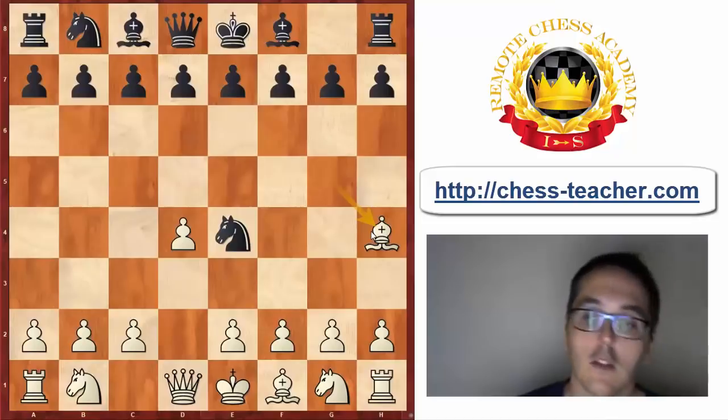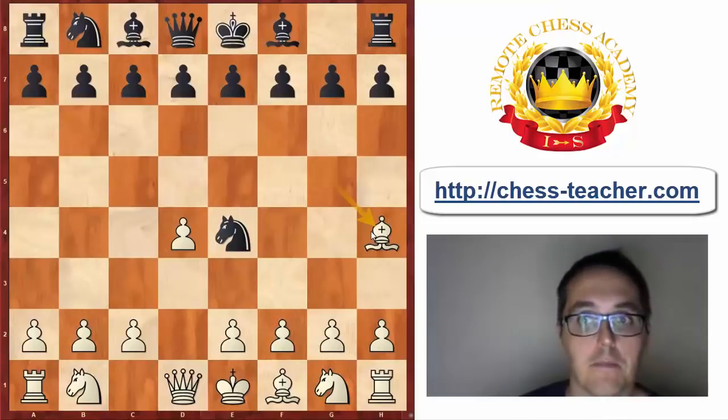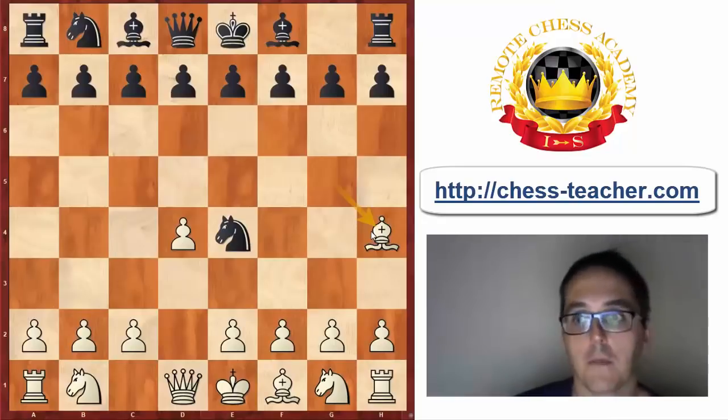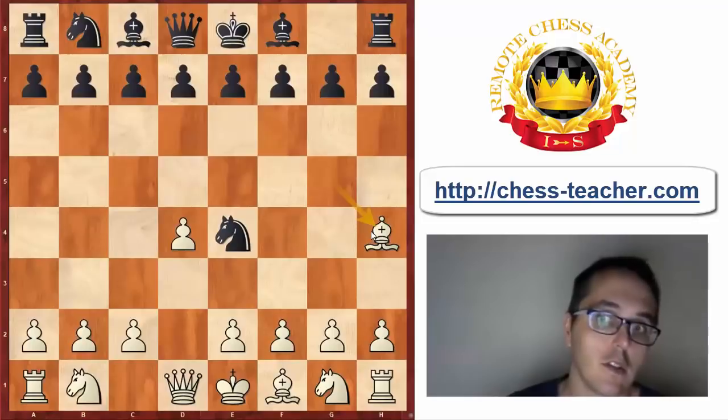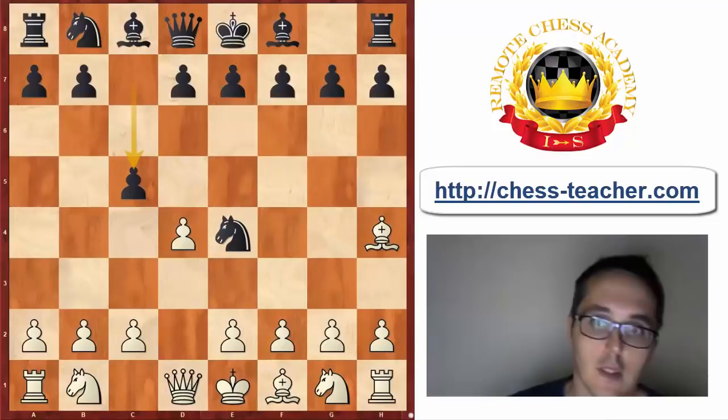She obviously didn't suspect that I would play the Trompowski in this game and played a bit carelessly on move 6, which landed her already in trouble, as you will see later on. Black of course can play very solid here with d5, but the main move is c5, and that's what happened in the game.